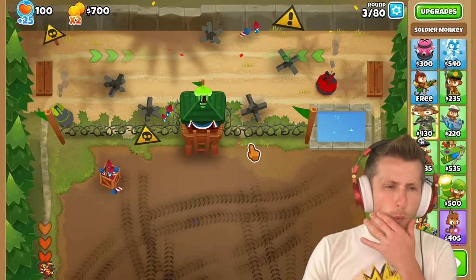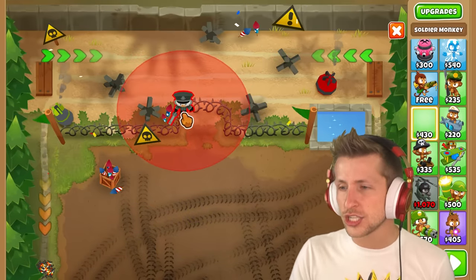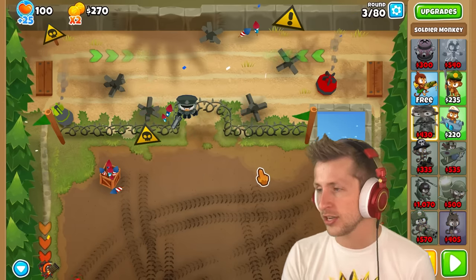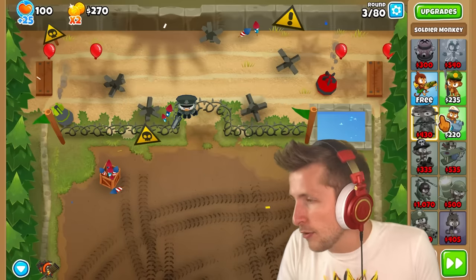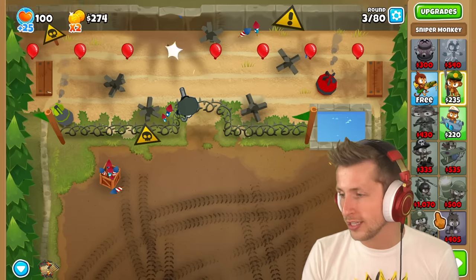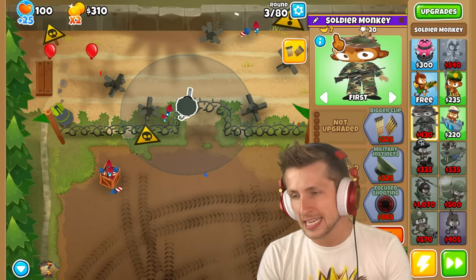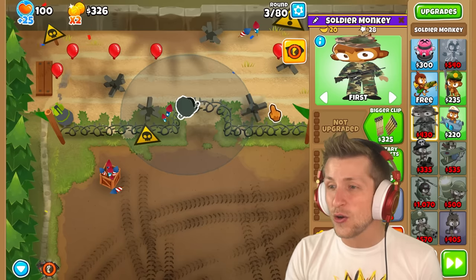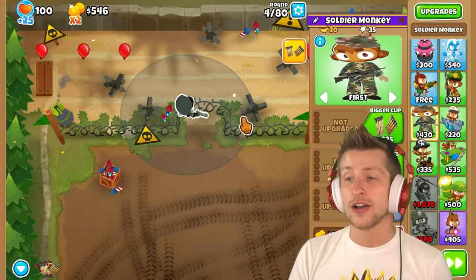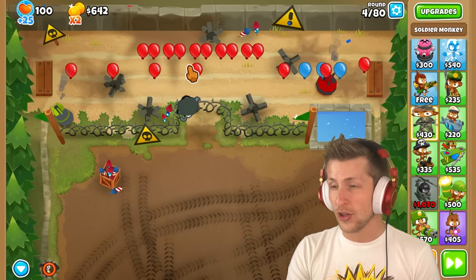The one thing I find really interesting is the fact that it has to reload, which is kind of normal — like obviously you have to reload. That looks so good. It obviously looks like Admiral Brickell, but with a military uniform and a pistol. Most towers, like snipers or dartling gunners, just have an infinite stream of ammo. You can see the ammo up here by the banana counter — so it's like seven bullets left, and once you're out of ammo, it has to sit there and reload. It takes kind of a long time to reload.